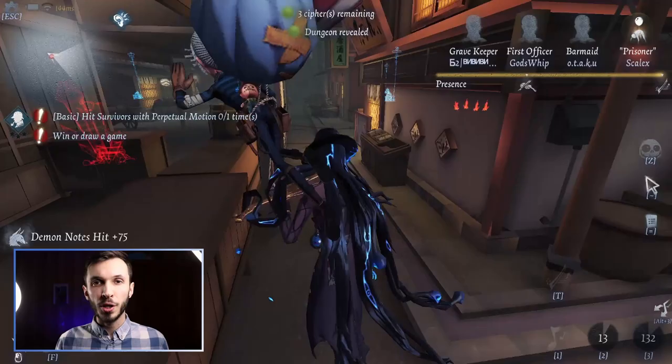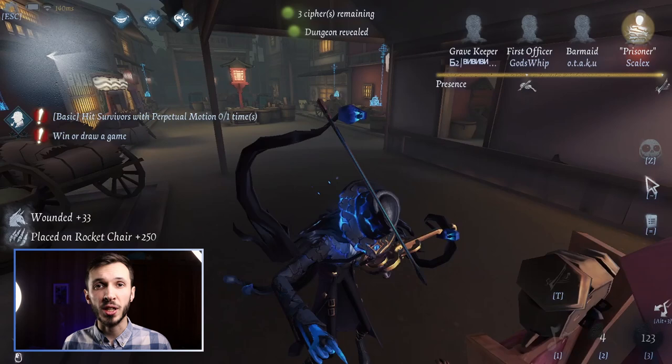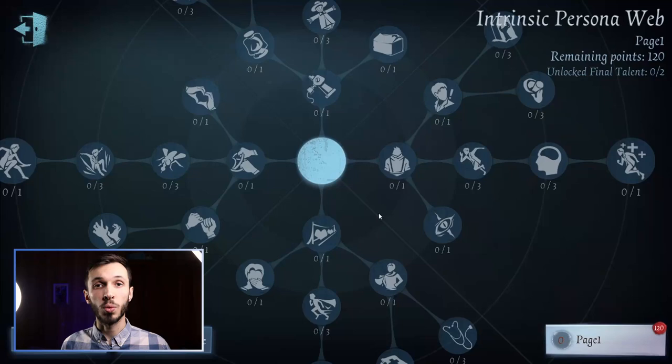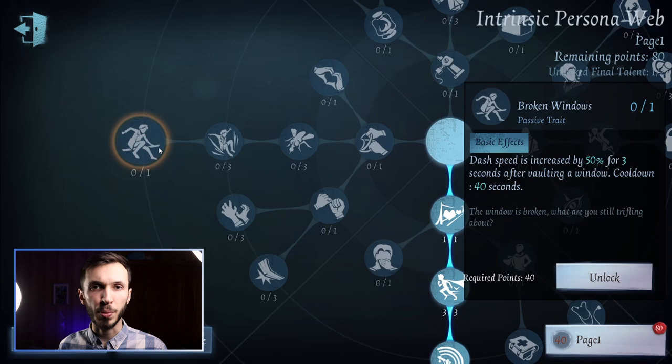The Persona web can be a bit daunting for new players, and it really does define how each match plays out and how each character plays. It's worth reading through each node and thinking about what your favorite survivor or hunter does, then applying that to how you build them. One tip: if you are a rescuer, generally go south toward tide turner. If you are a decoder, since they often lack self-defense, people go for broken windows to dash away from the hunter faster. Exit path, sticker, and borrowed time are necessities in almost every match to help you get back up after being knocked down.